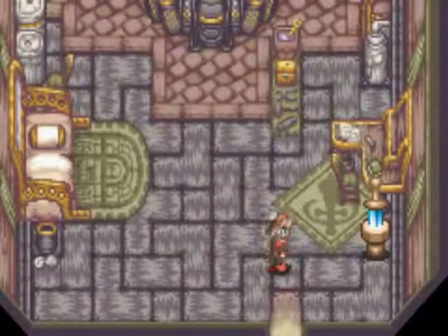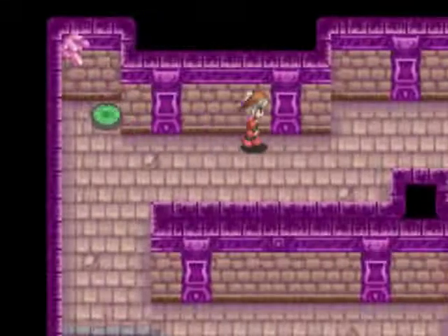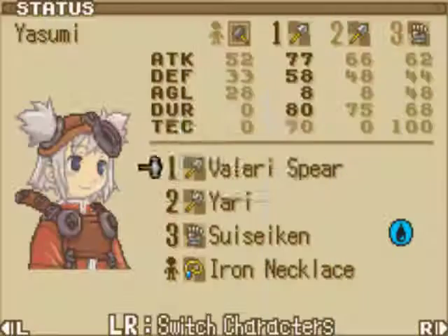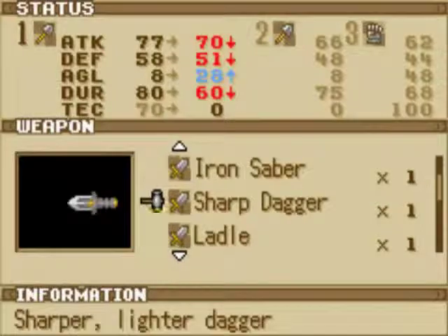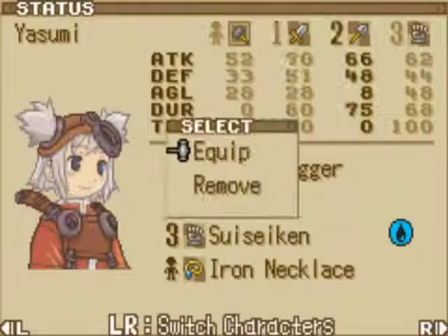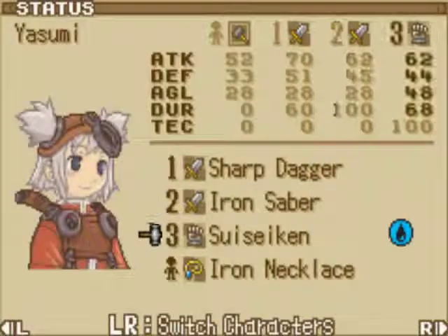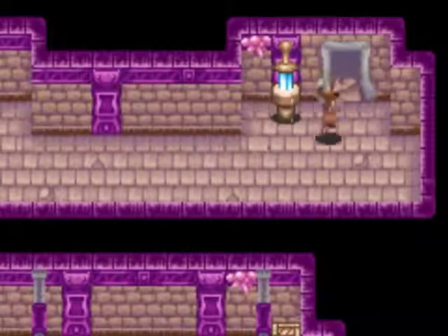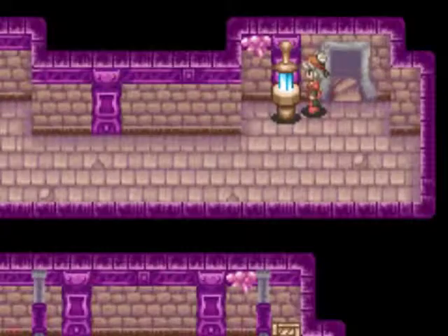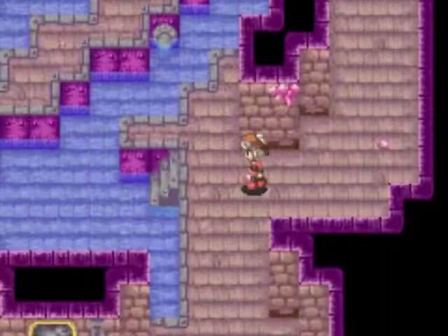Alright, I'll be heading back to the dungeon. Okay, we're back on the 11th floor and I forgot to equip my stuff. Just to show off what I'm doing — and no, I'm not equipping the ladle. And the iron saber, and let's leave the Sui Seiken, just in case.